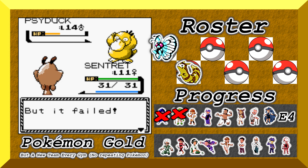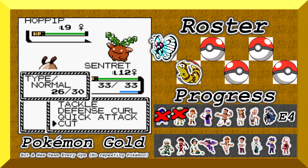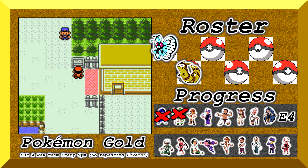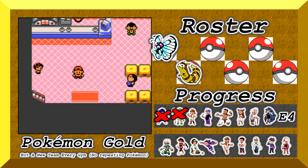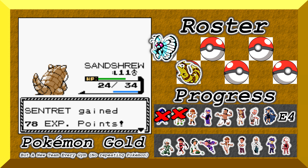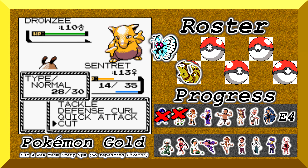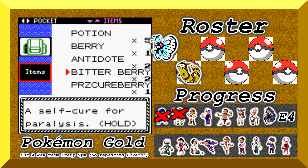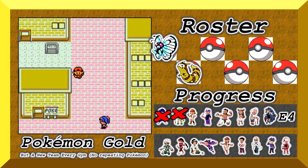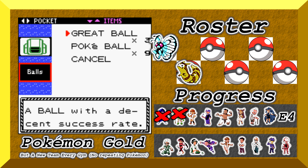As we exit Ilex Forest, we come out onto Route 34, where I catch a Drowzee, a Ditto, and an Abra. There are also 6 trainers here, which I use to grind my Pokemon up a bit. I focus on Sentret to get him to level 15 where he evolves, then grind him up to level 19. My limit for entering the gym is level 20, as that's what Miltank's level is. I also take the underground path in Goldenrod, as there are a further 4 trainers there for some more free XP. After clearing all the trainers, I did some wild Pokemon grinding to get my Butterfree up to level 19 as well, then go take out the gym.